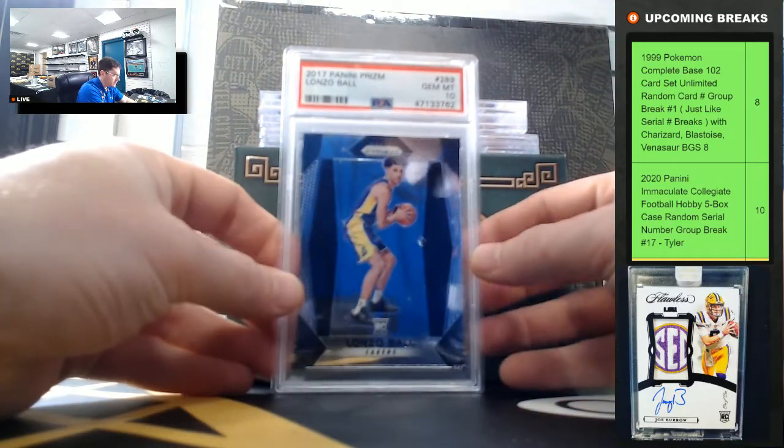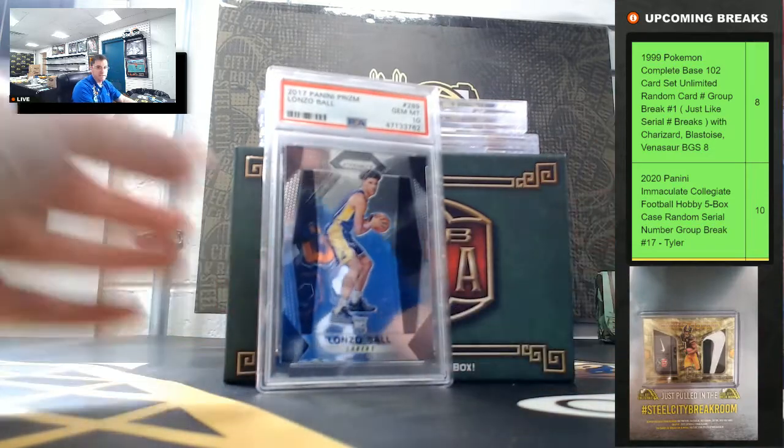Lonzo Ball Prism, PSA Gem Mint 10 — Lonzo Ball.